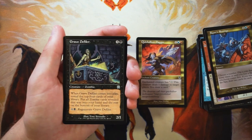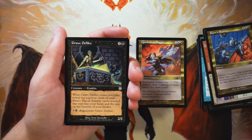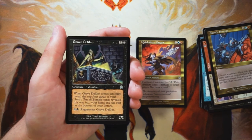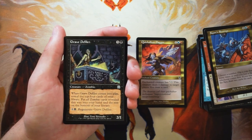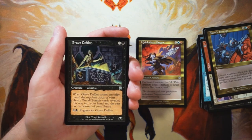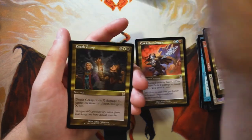Grave Defiler is a 2/1 for three and a black. When it comes into play, reveal the top four cards of your library — put all zombie cards revealed this way into your hand and the rest on the bottom. You can also pay one black to regenerate it. This is a very very good zombie card — definitely a flagship card for the zombie deck. You want as many of these as possible to fill your hand with zombies from your deck. I really like this. I'm not sure if it's better than the Dagger — we'll see what the rare has.